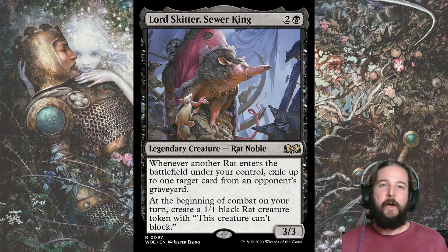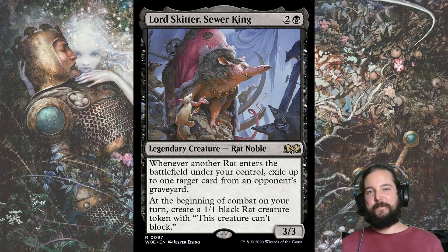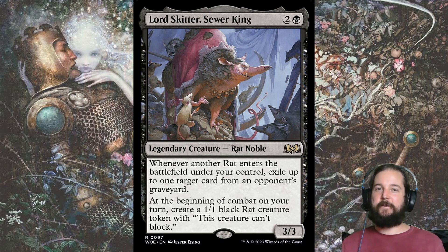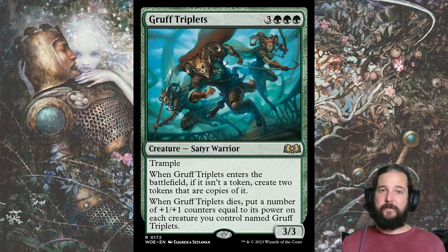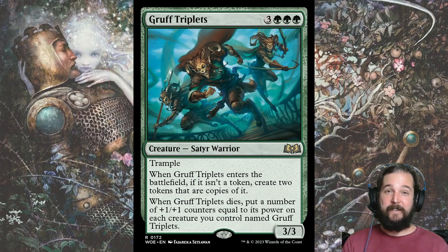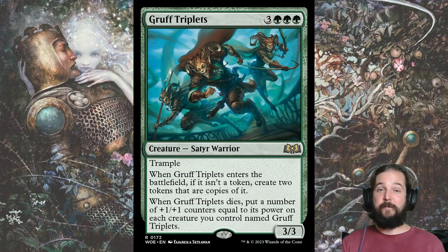And now for the rares. Lord Skidder, Sewer King is a top-performing black rare — I think its best archetype will be black-red Rakdos, but time will tell. Gruff Triplets is one of the more busted rares we've seen in a while. No easy solution outside of having a counterspell, since it makes three bodies when it enters the battlefield, and if you remove one, the other two get bigger until you're left with a 12-12. And they decided to give them trample — absolutely disgusting, though at least it has triple pip green.